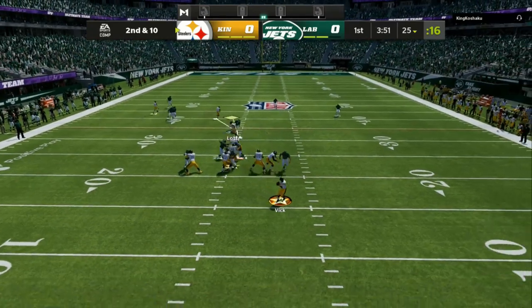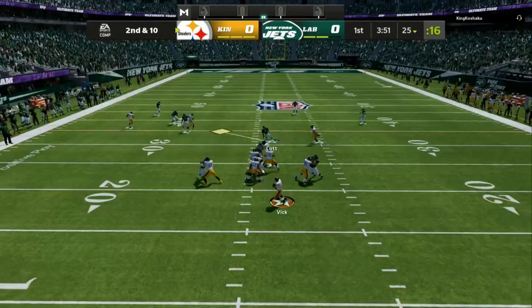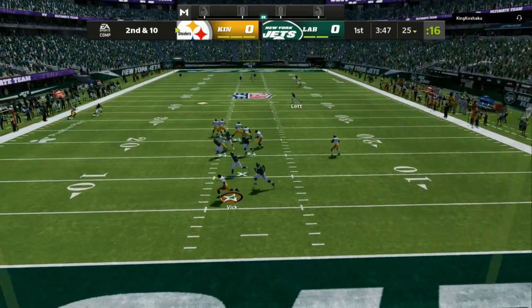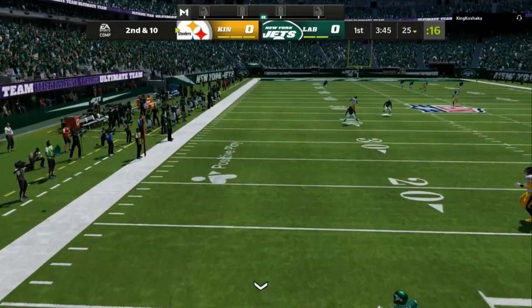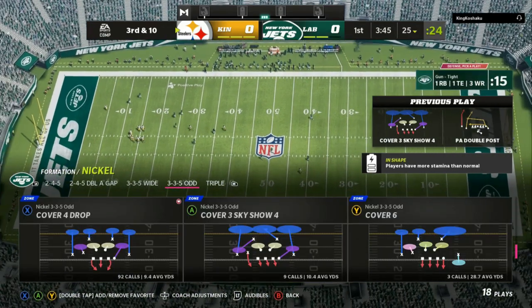We're gonna spread the linebackers, pinch the line, and try to always crash toward the tight end. As you can see, Michael Vick — the fastest quarterback in the game — is running for his life. We get a disengage right there. I don't even put contains on; the edges are already sealed. You can use contains but it will slow down the reaction of the defenders.